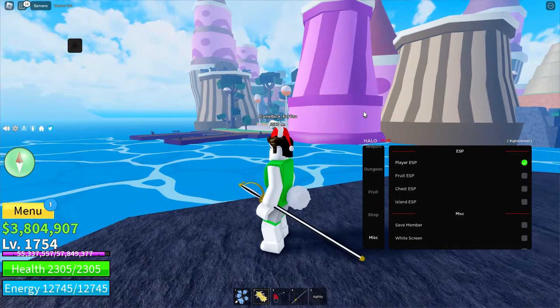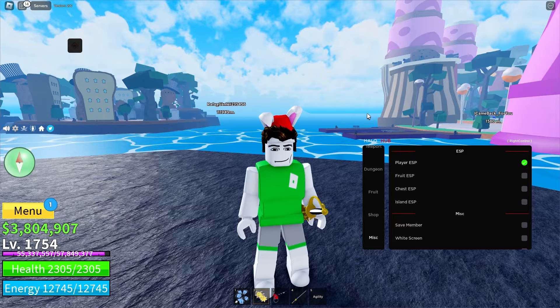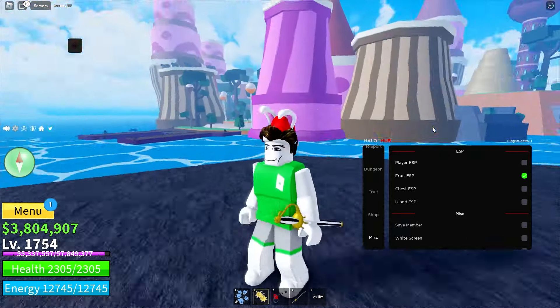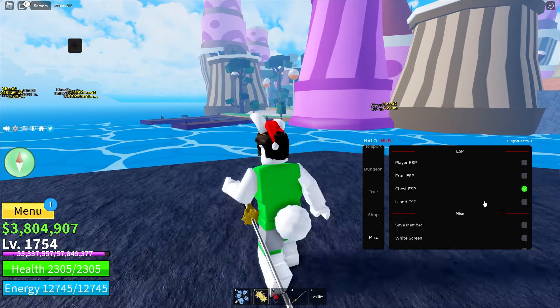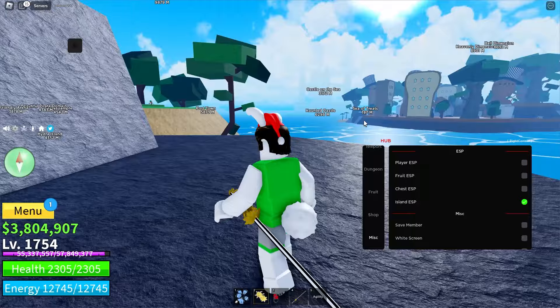Let's go over to the Teleport tab. I think the Candy Place is the closest, so let me try to select it — I think it's Ice Cream Island. I'll hit 'Teleport' and, as you can see, it teleports me there in no time. It worked!